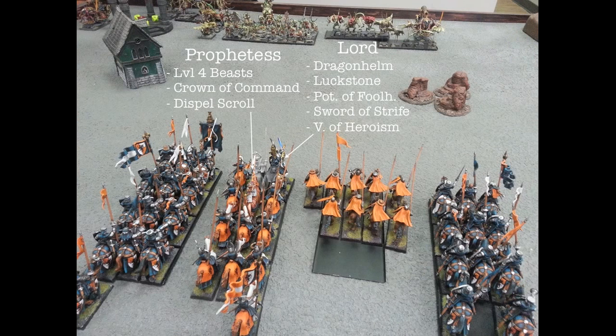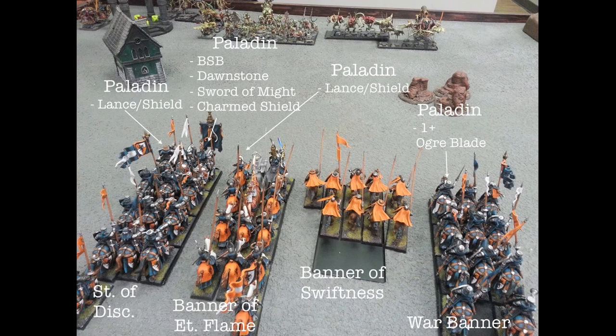Facing them on the right - and I have no idea how to play this list - from right to left I have: knights of the realm, grail knights with capes, knights errant, and more knights of the realm. The knights errant don't have capes but are orange; the grail knights have orange capes. I've got a lord with killing blow who has plus two attacks, and with a potion of hardiness if I remember to pop it he'll have plus three attacks. I've got a level four with the crown of command.